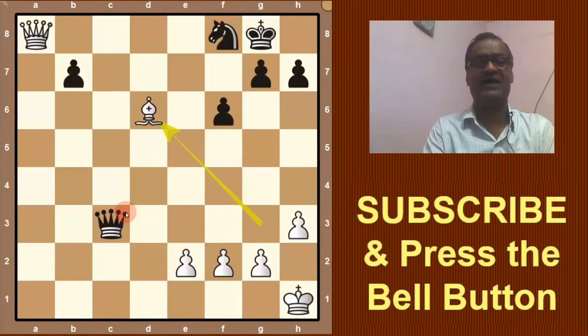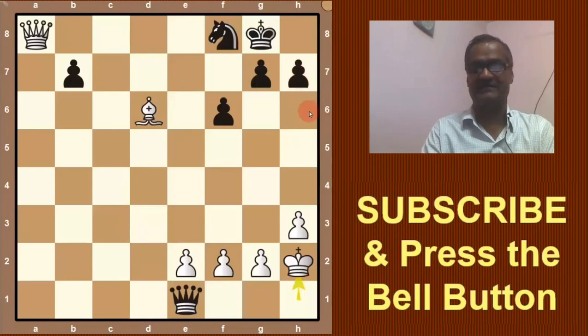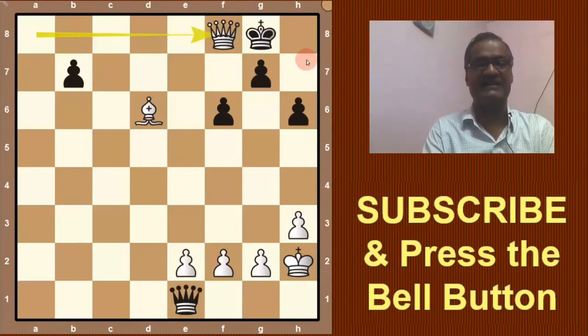If check is given, the king will go to h2. Here h6 must be played, otherwise Qxknight is made and black cannot defend. Black has to make entry for his king, but after Qxf8, black resigned — white is a piece ahead.